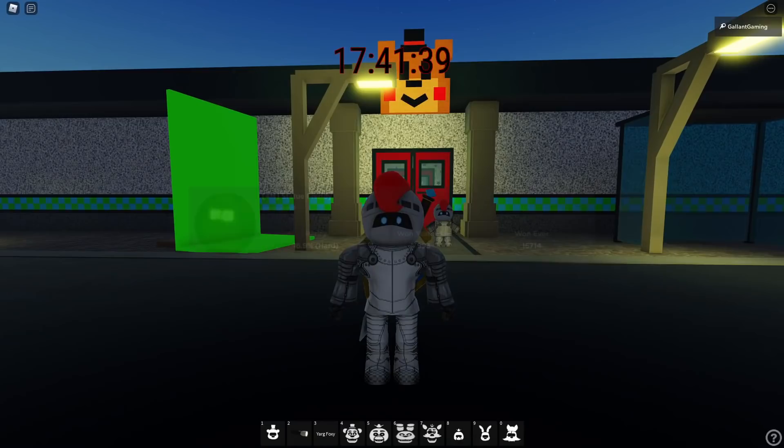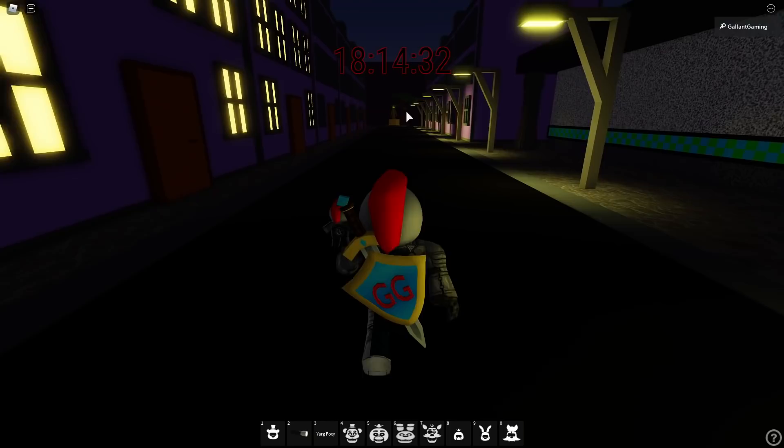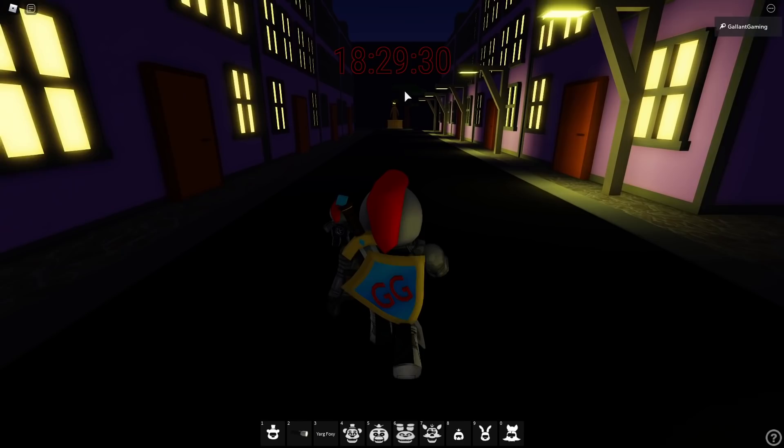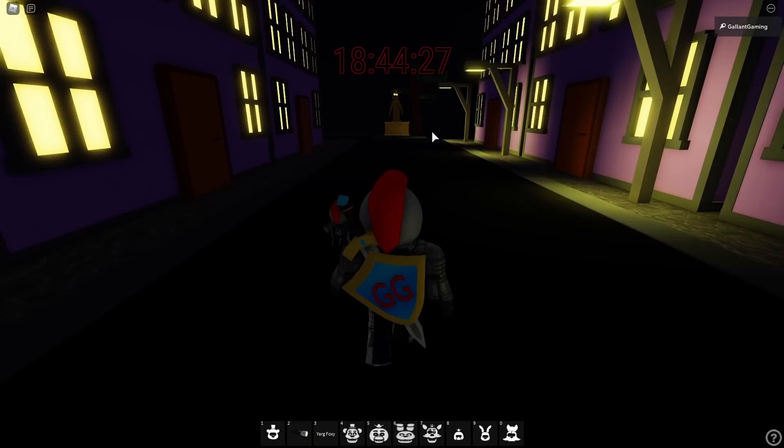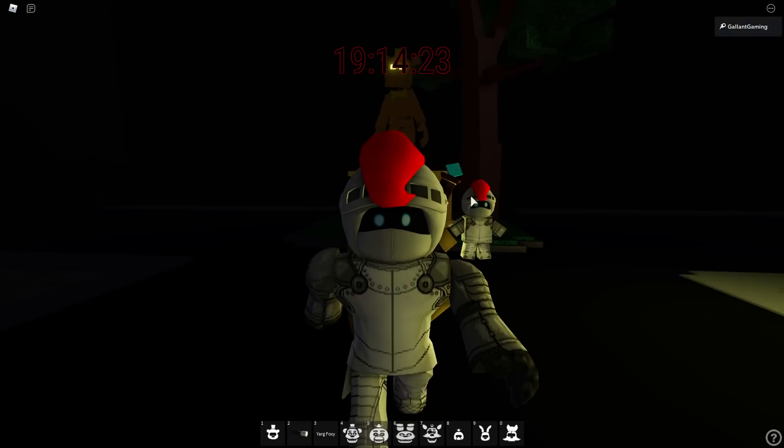The first badge I'm going to show you how to get is the Four Million Statue Freddy event badge. If you're facing the pizzeria, turn left and you can see at the end of this road there is a golden statue - that's what we're going for. Run all the way down there and touch the statue and you'll get the badge. Easy peasy, there's no tricks, no traps. All you gotta do is touch the statue - and boop! I do already have the badge which is why it didn't pop up.